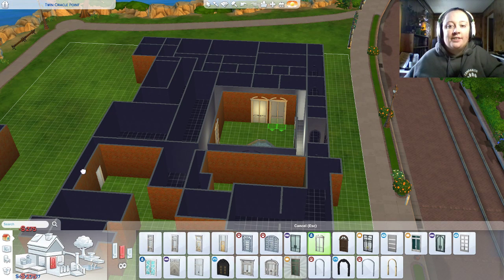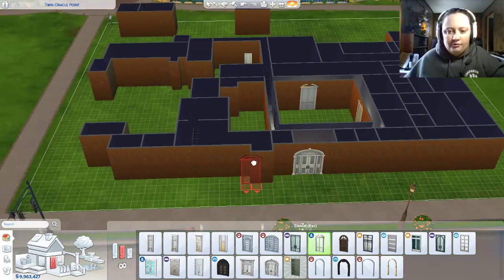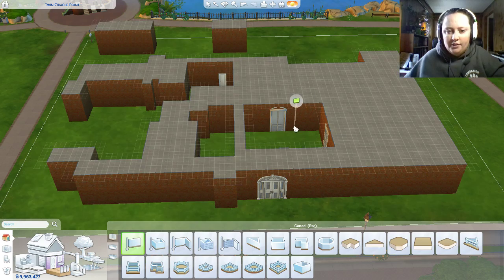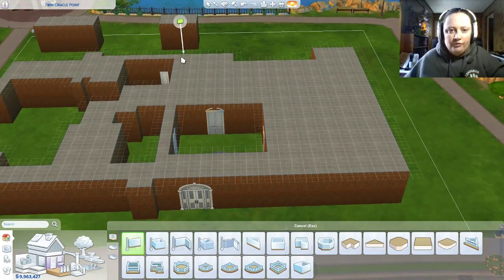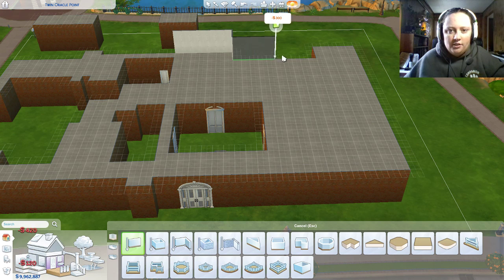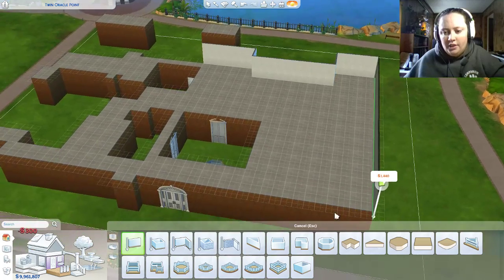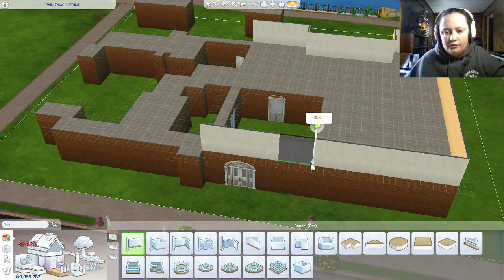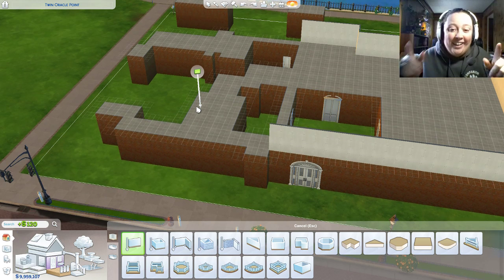Oh, my game just froze, sorry guys. There we go, we're back. All right, let's go up a level here because there is a second level. I'm just going to make this easy on myself. This building is quite square, so what we're going to do is just basically follow this completely, leaving the courtyard open. And my game froze again.